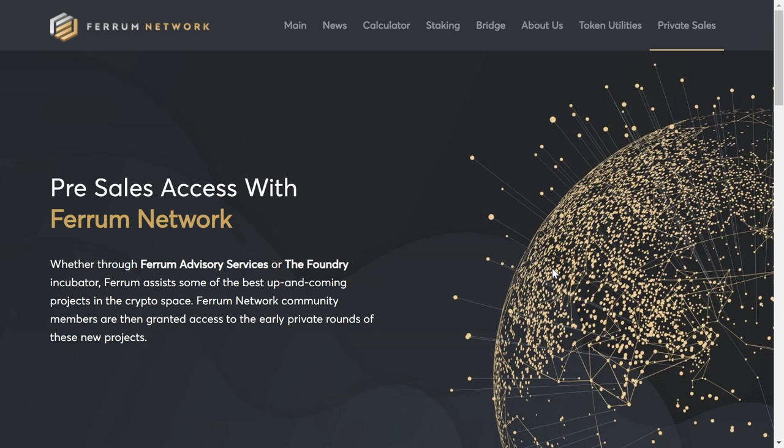The next project I'd like to mention is Ferrum Network. The Ferrum Network token at the moment costs around $0.80, and in order to get the lowest tier you would have to have 25,000 FRM tokens. That would allow you to participate in a lottery among all the people on the lowest tier, and the winners of this lottery would be getting a 0.25 allocation.